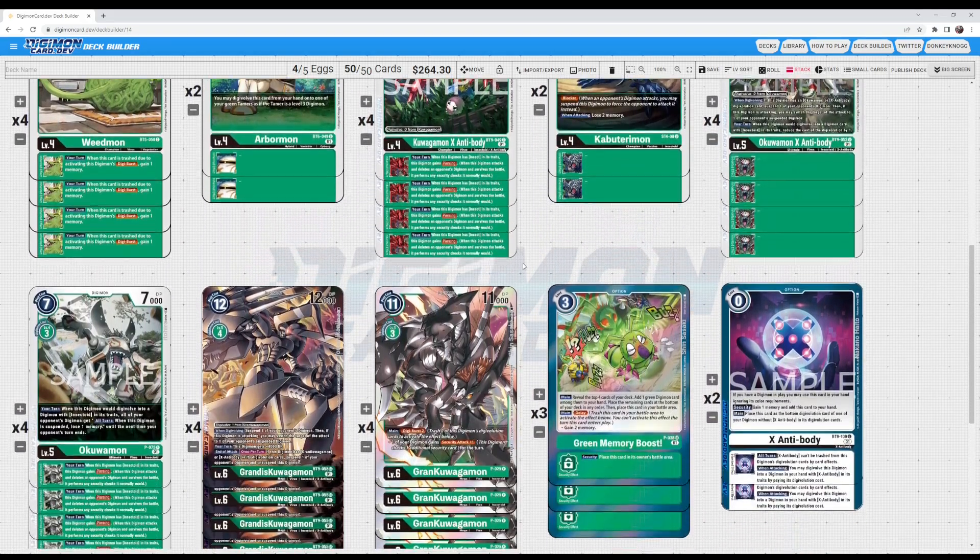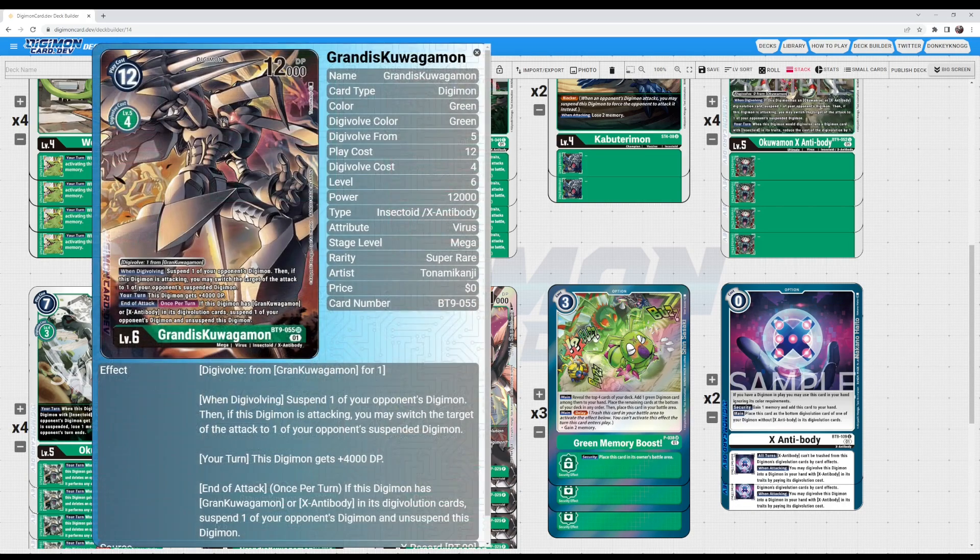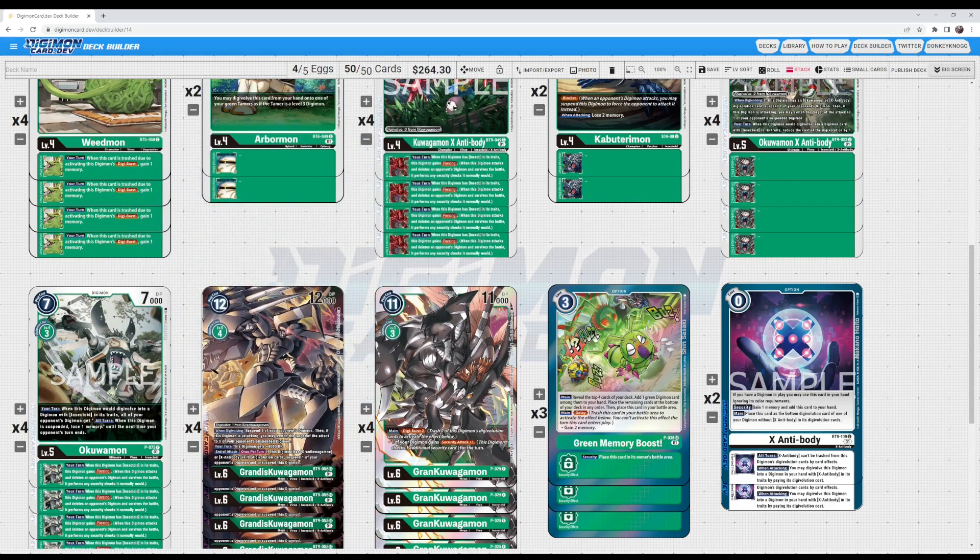Anyways guys, that is going to do it for the pure green Grandis Quagamon OTK deck - one stack, murder your opponent in one turn. If you like one-stack decks, you'll love this deck. You'll tilt your opponents and have some fun. Let me know what you think of the list down in the comments below. Thanks for watching, and we'll see you next time.